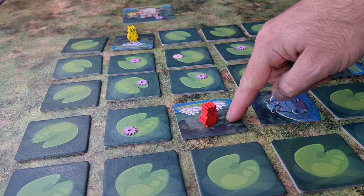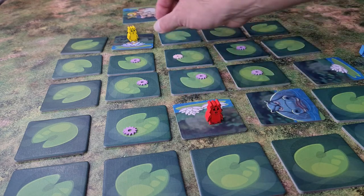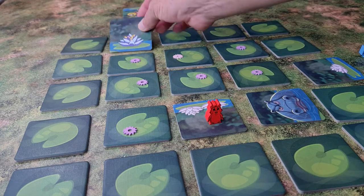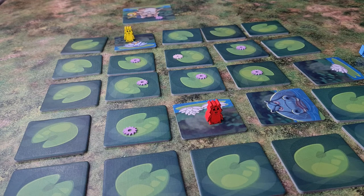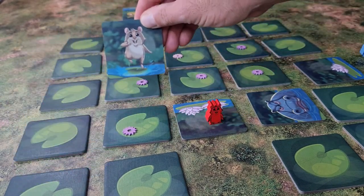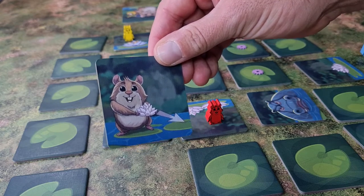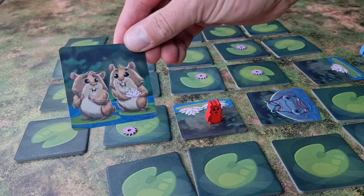Depending on which tile you flip, different things can happen. One flower gives you one flower, two flowers gives you two, and the big beautiful one gives you three. There are other special tiles too: one forces you on your next turn to jump two lily pads in either direction; another lets you move a flower from one lily pad to another; one lets you steal a flower from an opponent; the drop tile forces you to remove one of your flowers; one lets you peek under another tile; and the splash tile, besides hippos, is the one that can end your turn immediately.